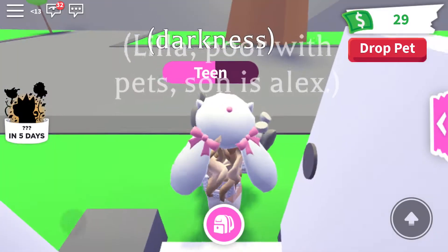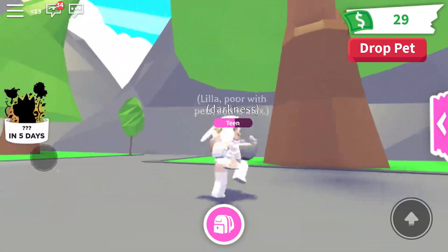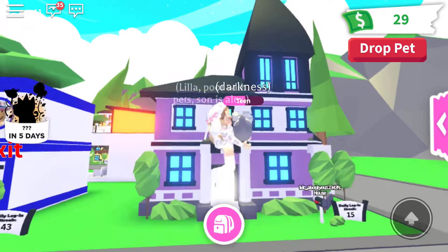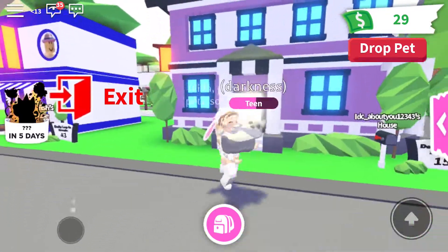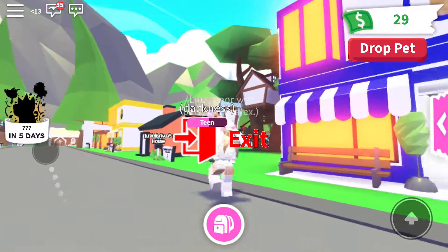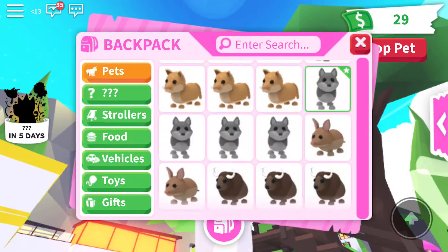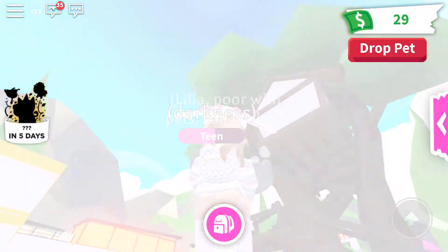I have a mansion now and just in case you didn't recognize my house — yeah, I have a mansion, it's so nice. Let's go to the exit — I'm gonna teleport, this is how I teleport now.